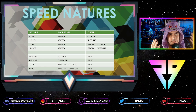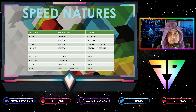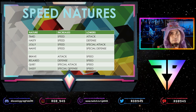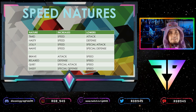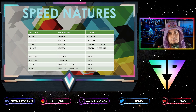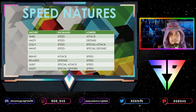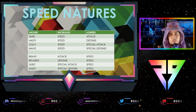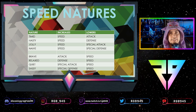Speed natures change a Pokémon's stats. Focusing on speed natures: Timid increases speed but lowers attack. There are cases where you don't care about your defense or special defense. If you're a special attacker you want to decrease attack for something else. Or you might run Jolly — you lose 15 points of special attack but gain it in speed.